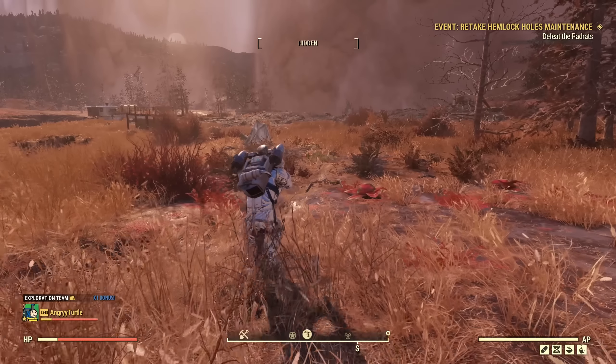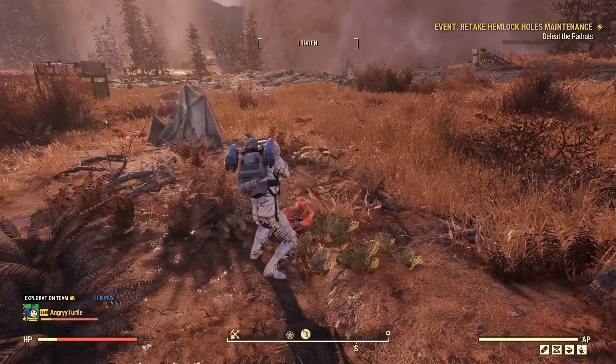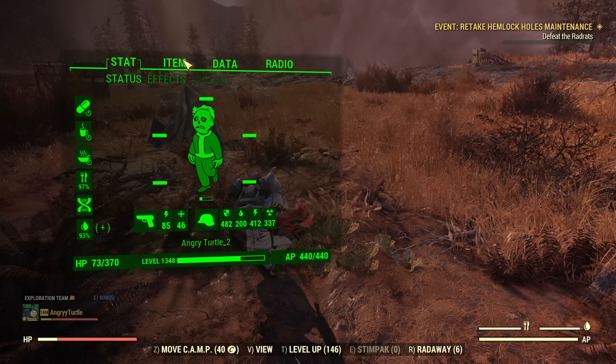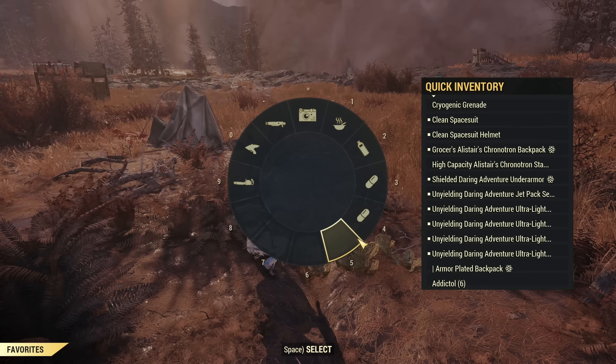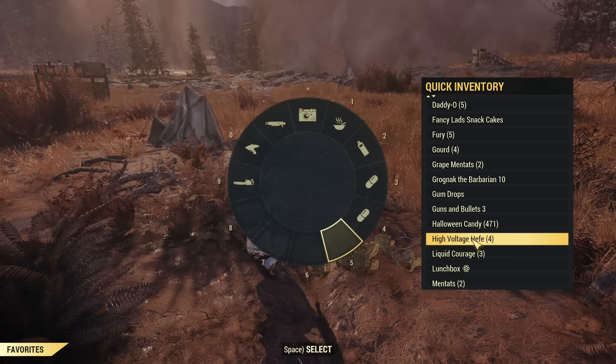So now we are joining the event. Where is the Scorch Biscuit? Before I start looking for her — hopefully she's there — let me check my damage: 85-46. If I pop high voltage hefe, I'll put it in here. Let's see if every single buff will work.